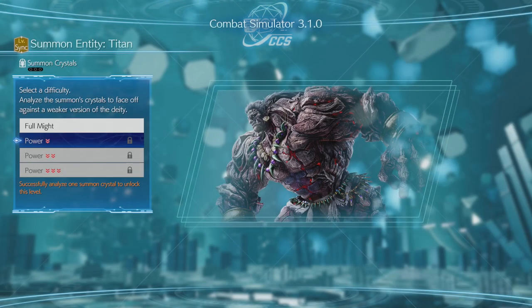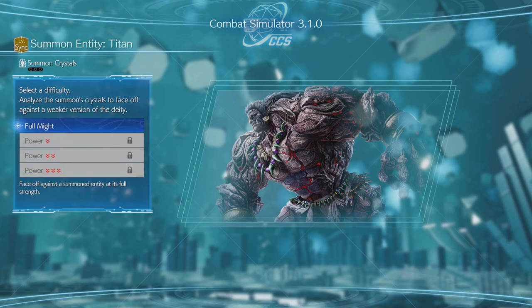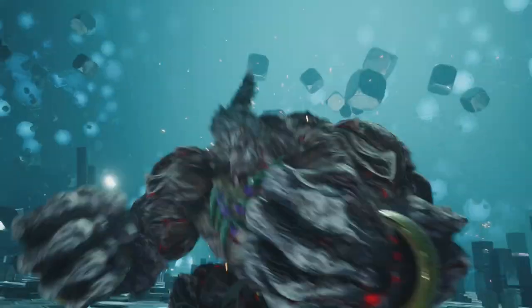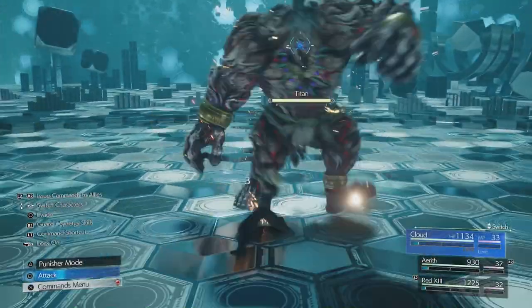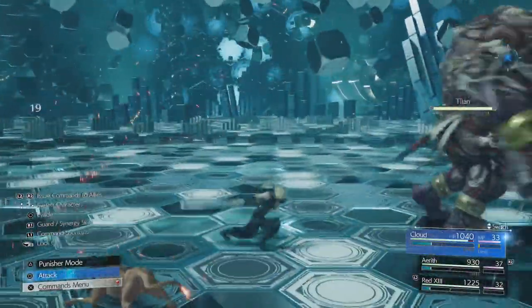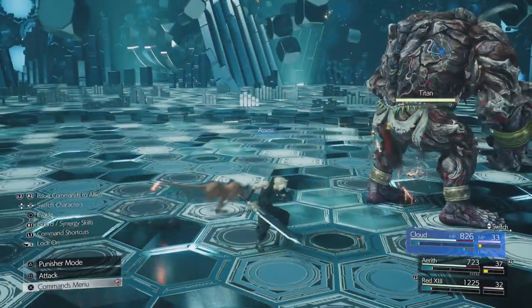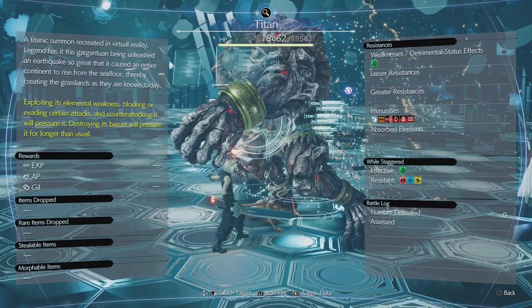I don't think we're fighting Titan right now, but let's fight it and die and see where to go from there. I'll definitely come back after I get its Summon Crystals — it sounds like they'll be in this area. That is such a neat design! Titanic Summon — Recreate in Virtual Reality. Legend has it this gargantuan being unleashed earthquakes so great that it caused the entire continent to rise from the sea floor, thereby creating the grasslands as they are known today. This Titan is actually Groudon! Weak to wind — exploiting its elemental weaknesses, blocking or evading certain attacks, and counter-attacking will pressure it. Destroying its barrier will pressure it for longer than usual.